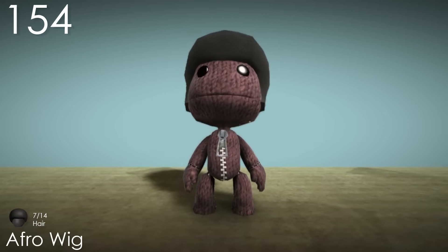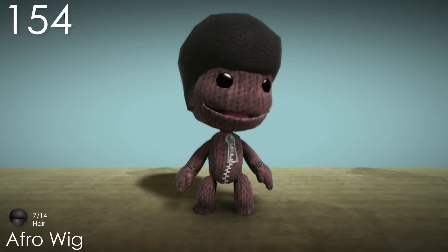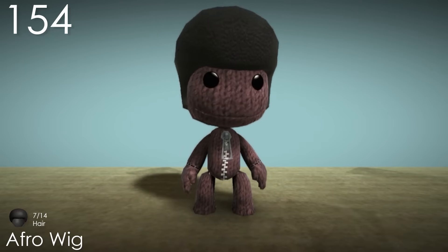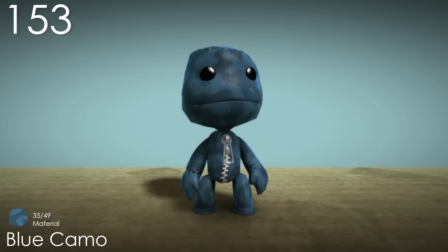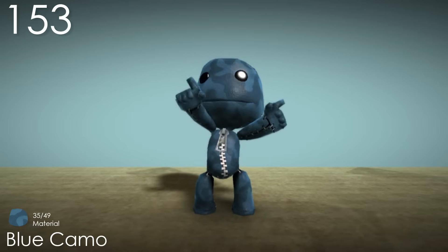Number 154: Afro Wig. This is quite a cool hairstyle, and it actually looks pretty good on Sackboy. I do wish it was a bit bigger and rounder, but it serves its purpose quite well the way it is. Number 153: Blue Camo. This is the best out of the four camo materials in my opinion — I just like the colours the most. Number 152: Life Ring. This is the only waist costume that isn't a tail, and I think it does well. It's a pretty amusing accessory for Sackboy to have that doesn't obscure too much of his body either.